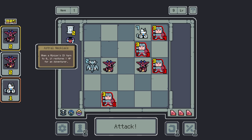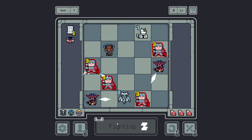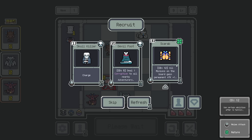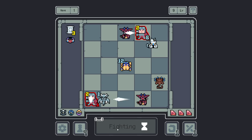When a minion's cooldown hits 0, it restores 1 HP on an adventurer. So this is the upgraded version of one we've dealt with before — we should probably try to avoid low impact, low cooldown abilities. Like an every-turn do 1 damage is literally useless, for example. Scarab I think is still worth it — it's a 12 turn cooldown, it's probably only gonna happen like once or twice before I remove it from my deck. It's not a big deal.